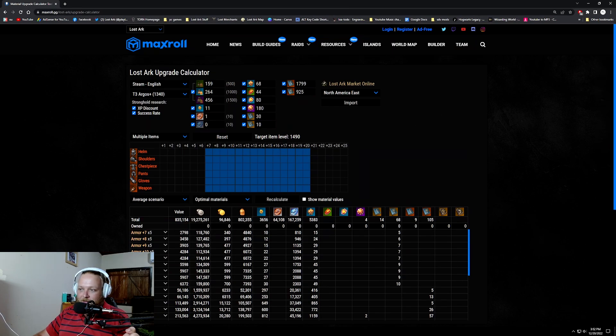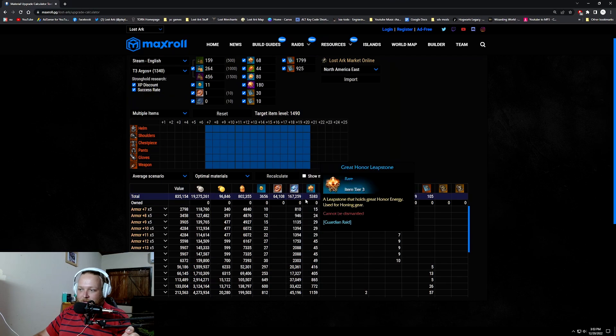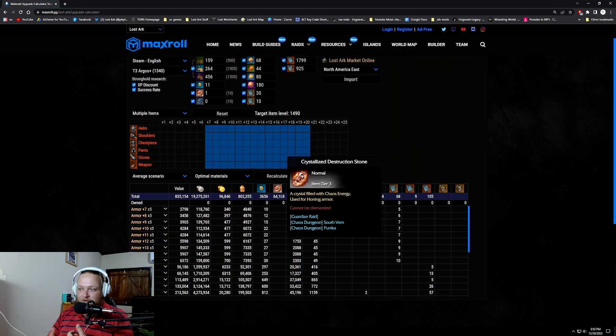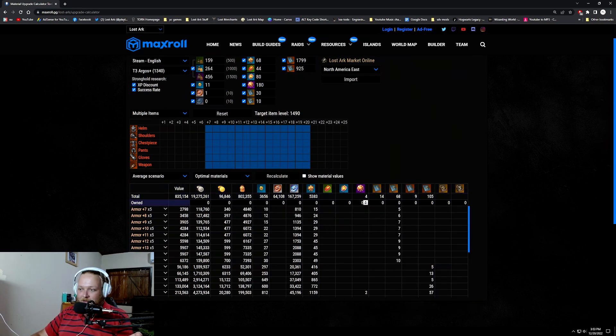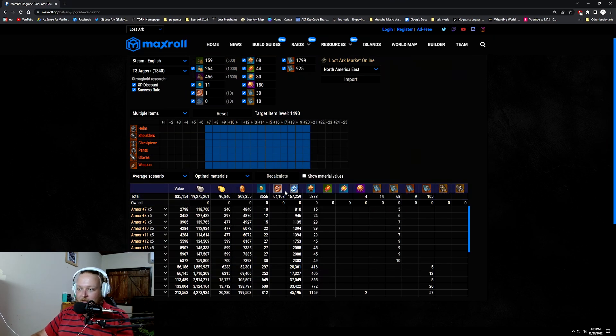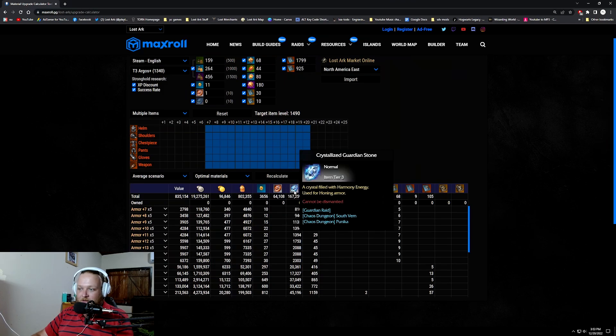This is the honing upgrade calculator - this is to get a character from 1370 all the way up to 1490, so plus 20 everything. The estimator shows the average amounts of materials you need: 167,000 guardian stones and 64,000 destructions. This is on average, without any pities, around 30 artisans or so, and there are also about 5,400 greater leap stones. That's a lot of materials - and this is for one character. So imagine if you're a new player trying to get to 1490, then you want to push another character and another after that.